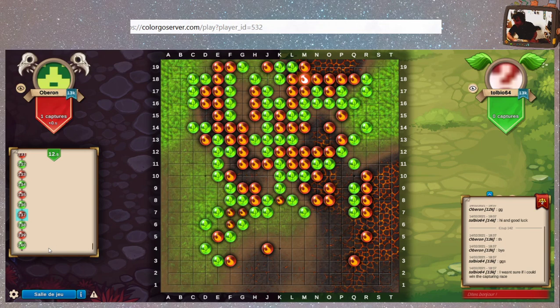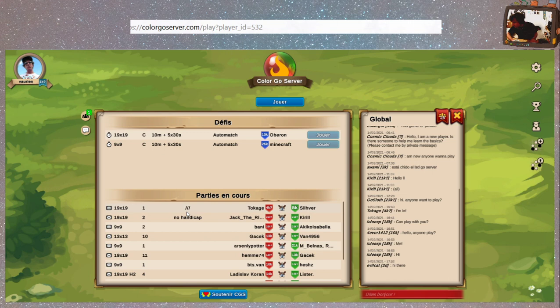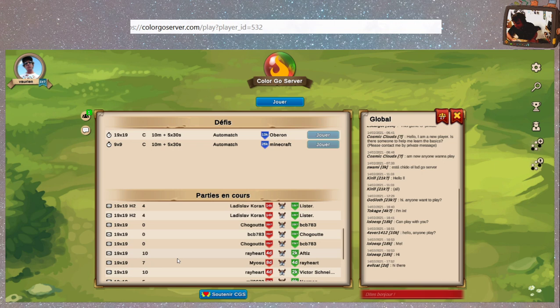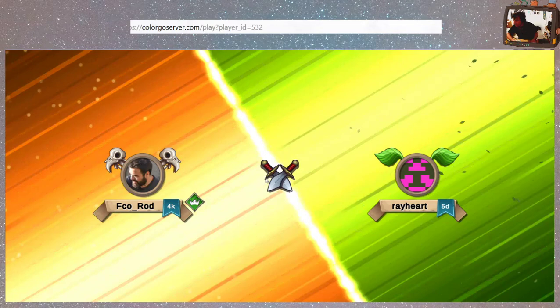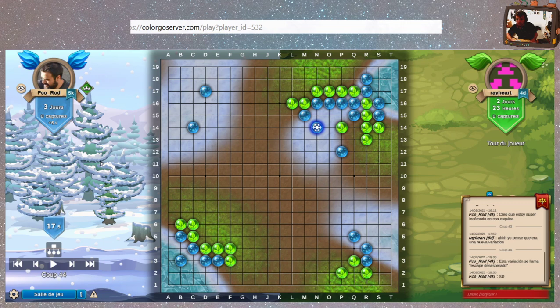Ce sera plus simple. On va aller dans la salle de jeu. Il n'y a pas des parties bien avancées. On va voir comme lui — oh bah c'est joli, ça change un peu. Rayard face à FCO Rodan. Résultat potentiel 17.5 — potentiel pour bleu. Ils sont partis avec des pierres de handicap.